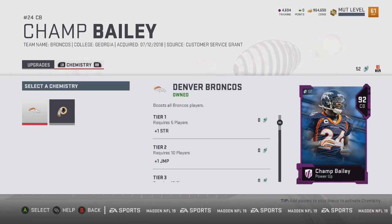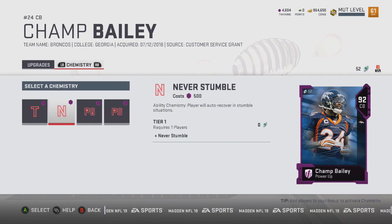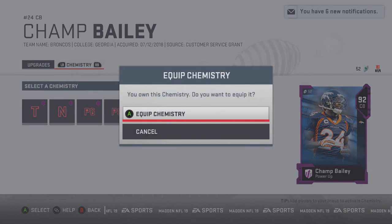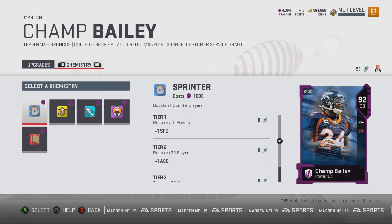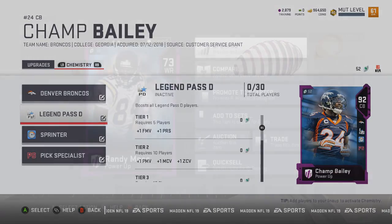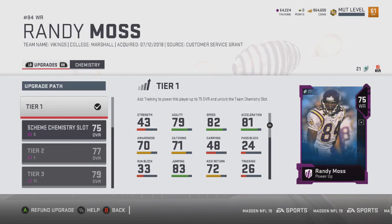When it comes to team chemistry on a powered-up card, you can pick whatever team that player has ever played for — even if they played for a team for just one year. We went with the Denver Broncos for Champ Bailey's team chemistry. You can see all the other chemistries you can add to his card if you have enough training points. The better chemistries cost more, but we gave him Sprinter because it's just OP. If you open a lot of packs and quick sell cards for training points, you're going to be rewarded this year even if you don't pull the greatest cards.